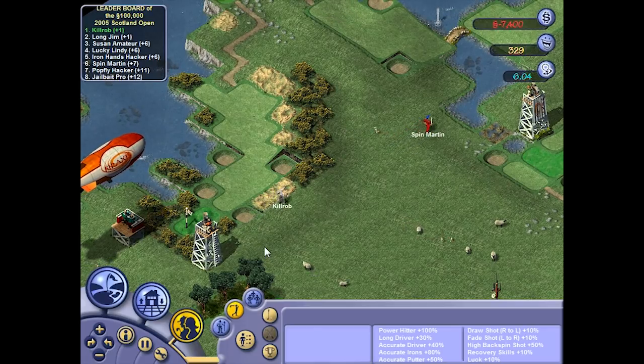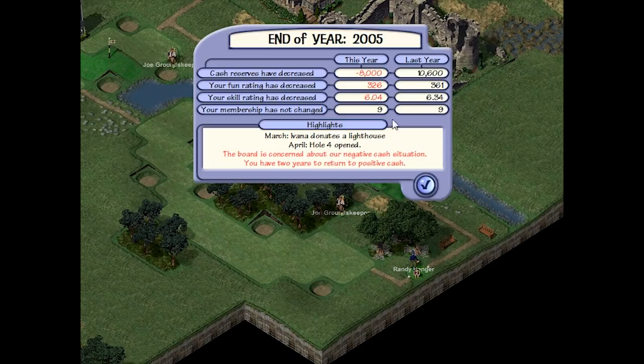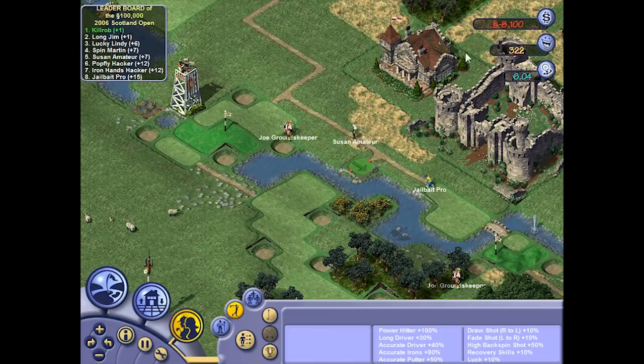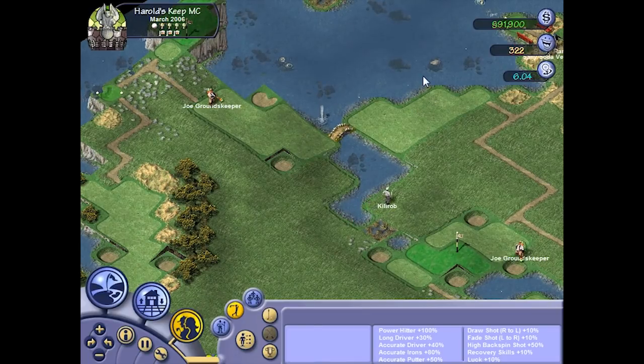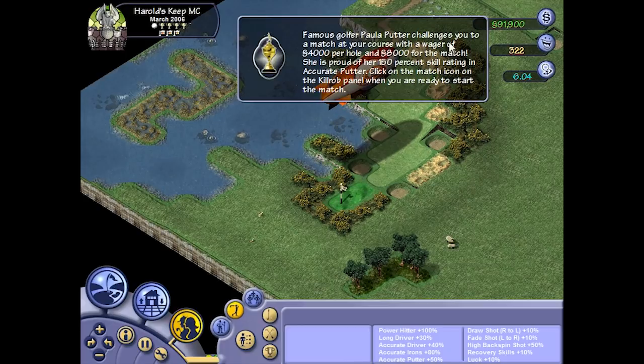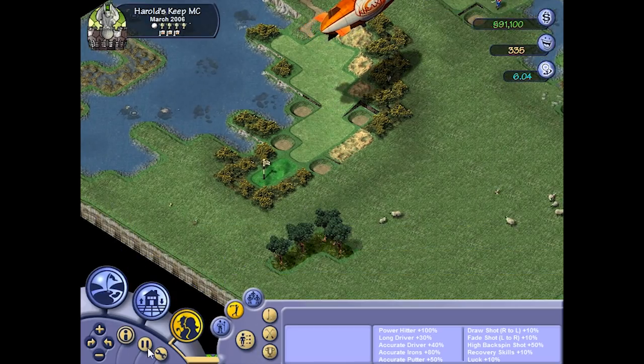We missed the putt — we're one over now. Long Jim, where are you? We're in the negative because of the tournament running costs. Come on everyone, return to the clubhouse. Well, that worked out pretty well — we're the winner! I'll take that $100k. There we have it — $100,000. That will be perfect for our expansion into the ocean, because that will be a short, super nice, spectacular par 3. With that, I hope you enjoyed — see you guys next time!